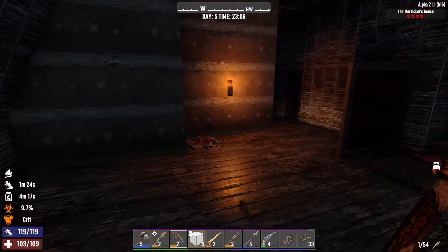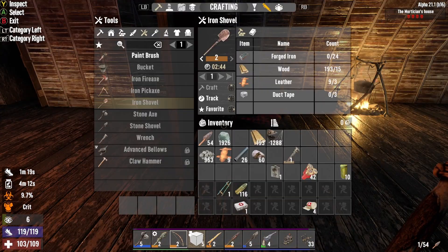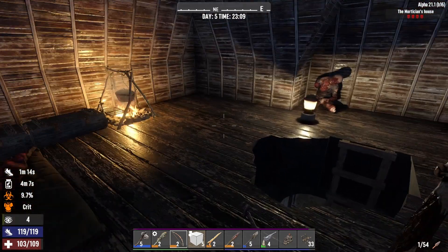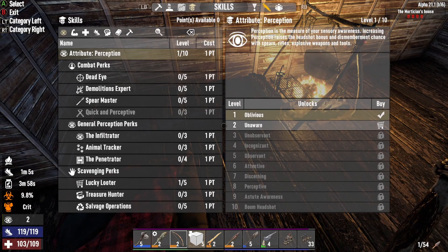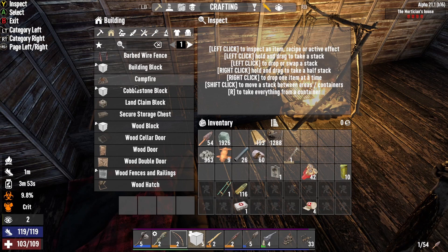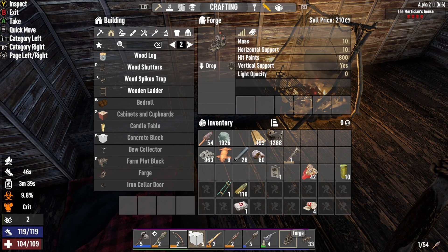Hello and welcome back to another 7 Days to Die. It is Ragnar here. You may notice that I am actually still at night — that's because I've been hanging out, looking for my stuff. And I realized I'm able to — hold on — I was able to craft the forge!